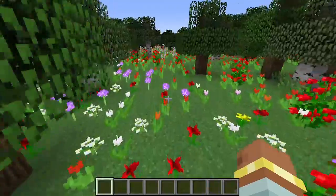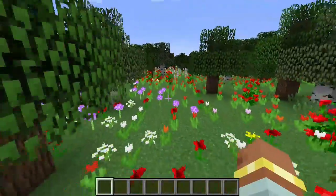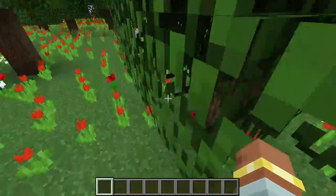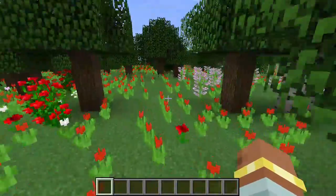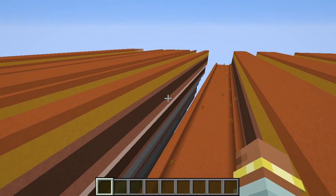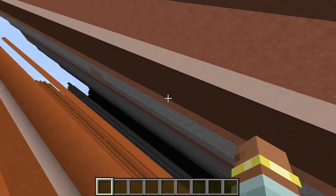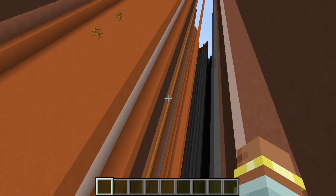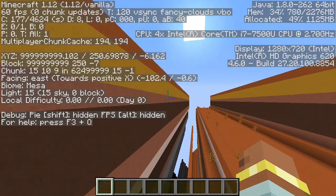In later versions, several decorative noise generators were added which would also use simplex noise. The gradient in flower forests uses simplex noise, and after its overflowing at 59.512 billion blocks out on one axis — roughly 2 to the 35 times the square root of 3 — only red tulips would generate in flower forests. Badlands biomes also use a simplex noise generator for determining the offset of clay bands, and after its overflowing, the clay bands simply become unchanging. This noise generator seems to be only defined on the x-axis, completely ignoring the z-axis, so it would only break down on the x-axis and would never break down on the z-axis.